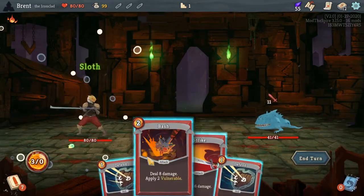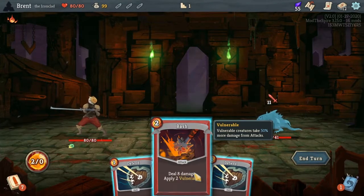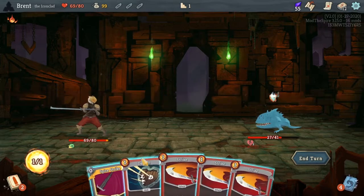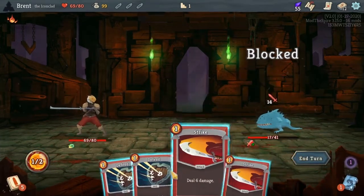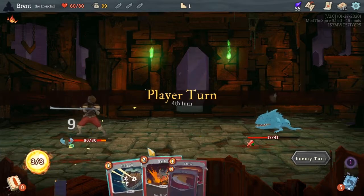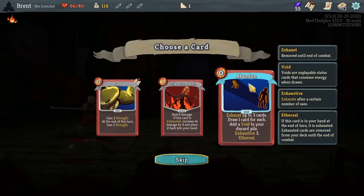Alright, let's get into the fight. Sloth — our max energy is down to zero now, that's a weird one. So next turn we'll get one energy, then two, then three. Oh, rough stuff. Sloth is gonna hurt. I really don't want to take another 14; I'll defend both times but it's fine. Vulnerability and strike — you're dead. Abandon — draw one card for each, add a Void to your discard pile.